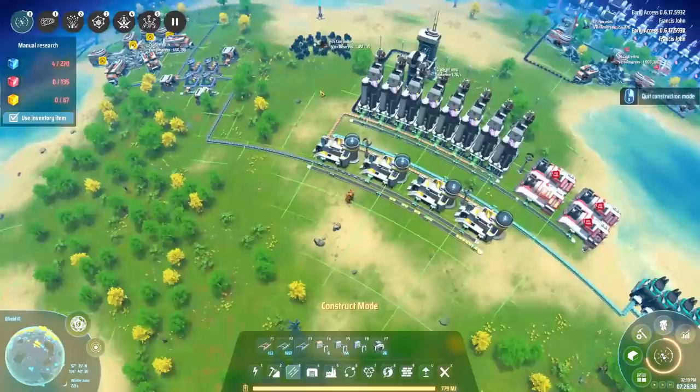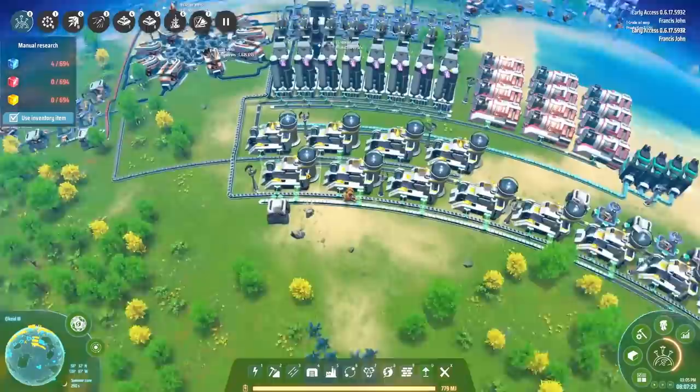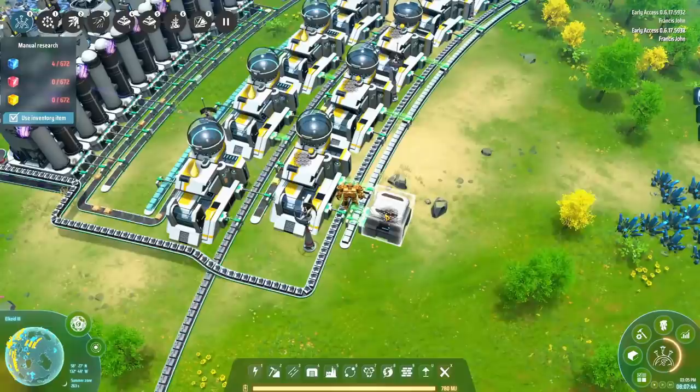Now it's time to take all of this and turn it into graphene, and for that we're going to need some coal and a bunch more chemical plants. We've brought in a bunch of energetic graphite from over there, fed it in one side, fed in all the sulfuric acid from the other side, and lo and behold we've got ourselves some graphene coming all the way down here into this box.